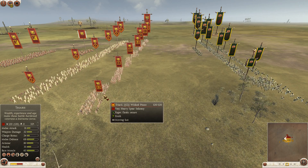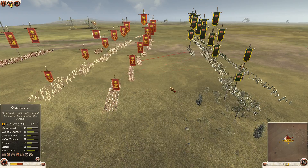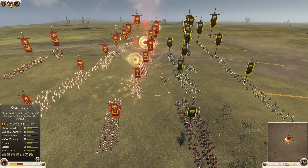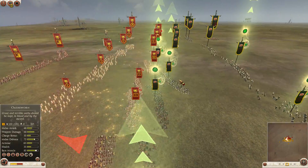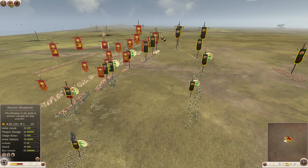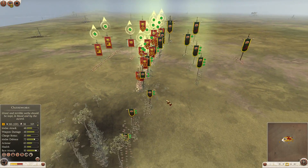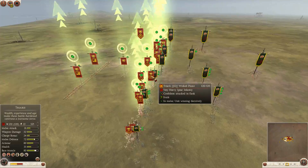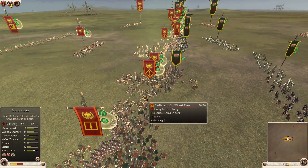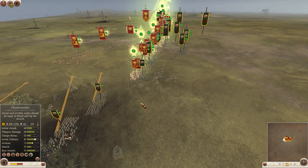These guys run forwards to throw their pillars. Everyone getting their orders — fire arrows, pillars, counter charges. I actually didn't notice one Naked Warrior on that flank. After this charge, the fight started. Gladiators will go through their own men trying to get to the enemy, some of them actually going through the gaps.